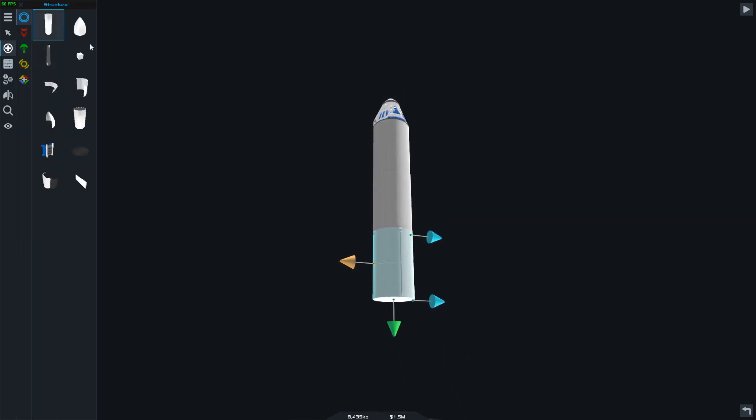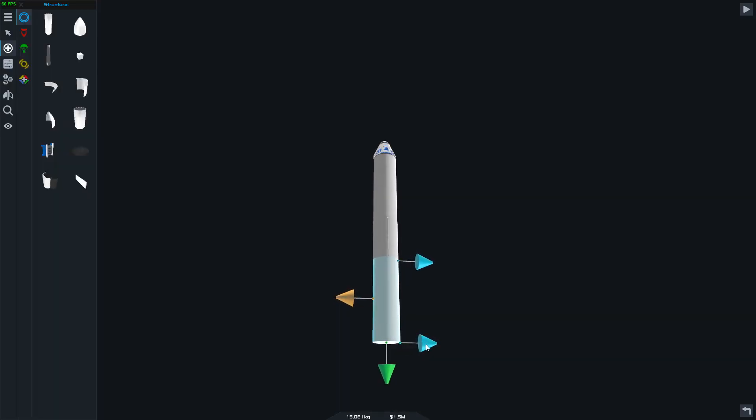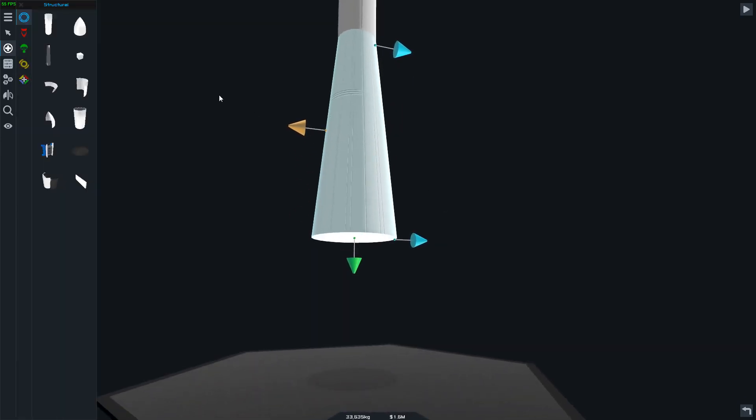So we're gonna go ahead and build something completely new - it is gonna be a rocket. This is gonna be the top bit of the rocket. I'm actually okay with keeping this bit, so we'll keep it. We're also gonna go ahead and add a parachute to the top of it, because that's a good idea and that's gonna be the last section. We want the rocket to be quite big, so we're gonna add one of these staging thingamabobbers right here.